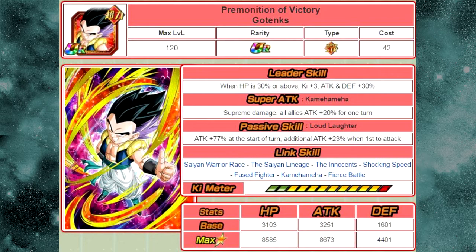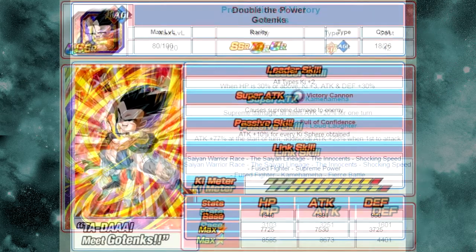His link skills are Saiyan Warrior Race, The Saiyan Lineage, The Innocence, Shocking Speed, Fused Fighter, Kamehameha, and Fierce Battle. Max stats are HP of 8585, Attack of 8673, and Defense of 4401. He has a 12-ki multiplier of 135%. He's not going to be ideal for an OP team, but if you don't have one, he's definitely pretty good. If he had the Super Saiyan link and swapped Shocking Speed for Prepared for Battle, he'd be a little more relevant on a Strength team.